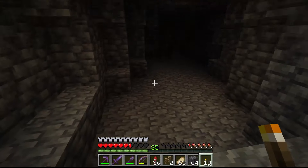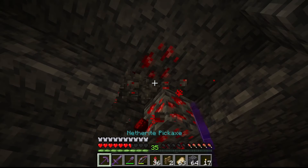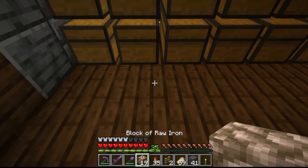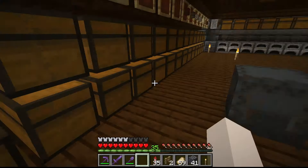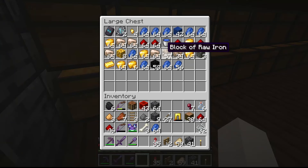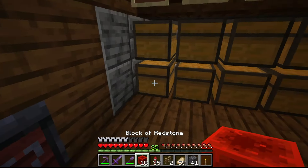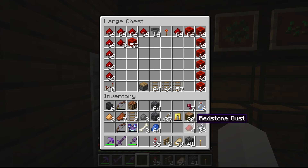Let's hop up to the surface and see what all we got. This is a very small portion of what we actually got. I can't remember if I took a video of what our chest looked like before we went caving. Another thing we're going to have to do is reorganize, because we're actually running out of room. But we'll deal with all that later. For right now I'm going to go AFK and see how well our slime farm does now.